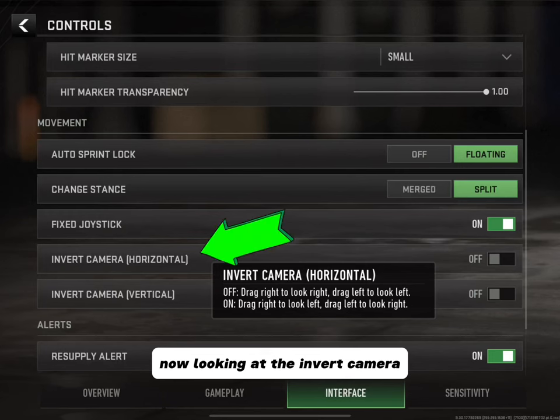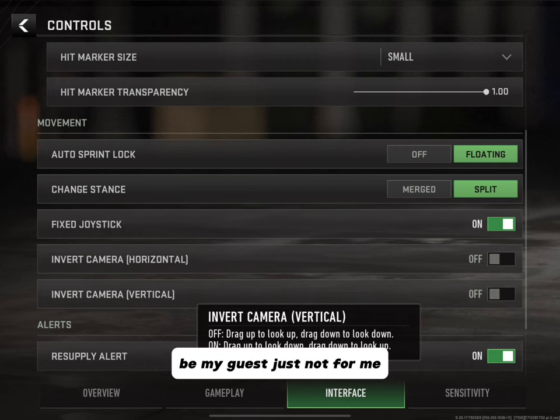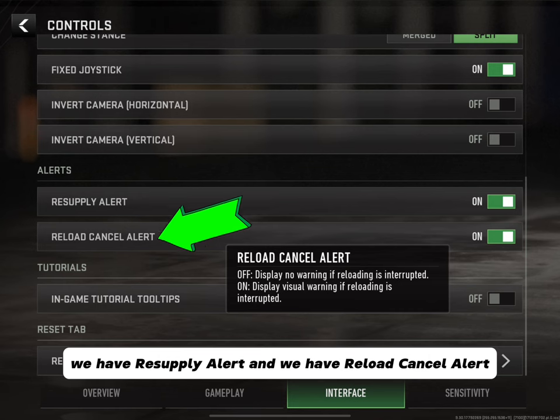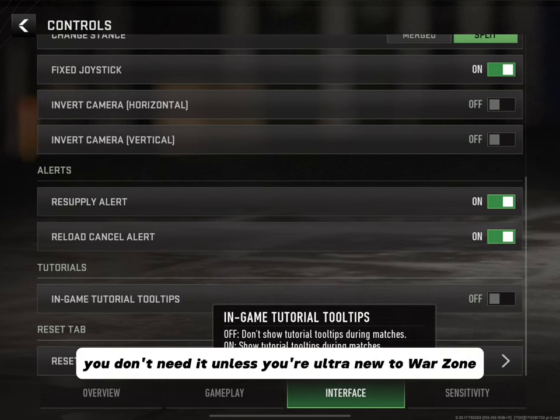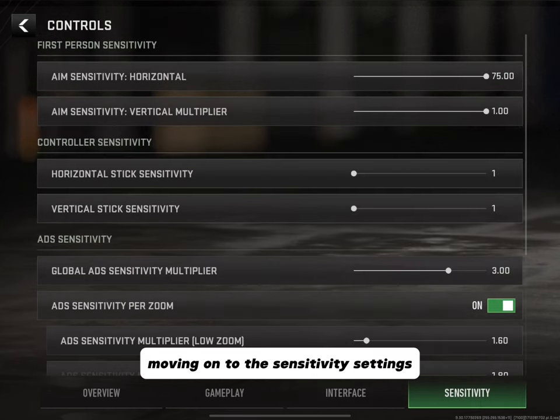If you want to toggle Invert Camera — horizontal and vertical — be my guest, just not for me. Looking down at Alerts, we have Resupply Alert and Reload Cancel Alert — these are very important accessories, so make sure you keep these on. In-Game Tutorial Tooltips — just turn it off unless you're completely new to Warzone and the whole franchise.